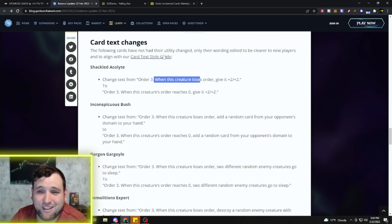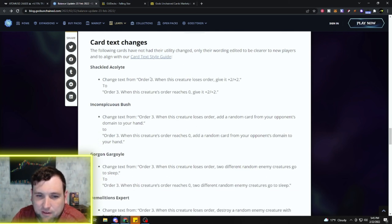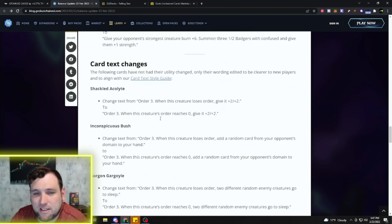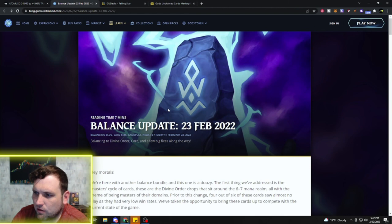That's all the nerfs. Now there are also card text changes — these are not nerfs or buffs, they don't change any utilities, attacks, or health. For example, the Shackled Acolyte change from 'when this creature loses order' to 'when this creature's order reaches zero' is just a wording clarification. They're editing wording to be clearer to new players and to align with their card text style guide — just getting everything cleaned up before they finally lock this set.